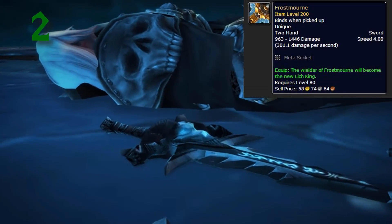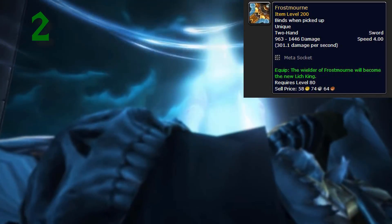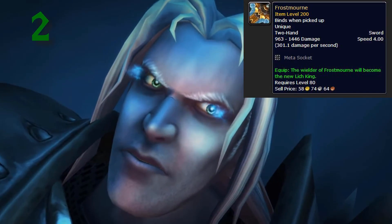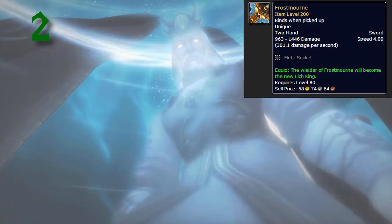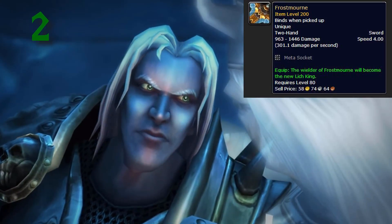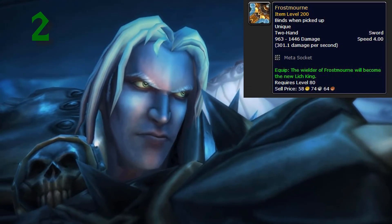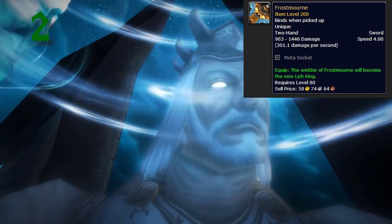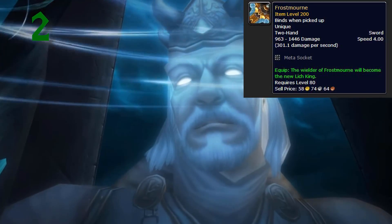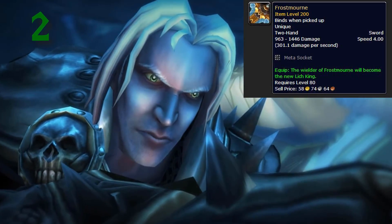Number 2: Frostmourne. As everyone knows, this was the weapon that Arthas Menethil — who later became the Lich King — wielded. It's in the game files and there is a model for it in game, but nobody ever got it on the live servers as far as I know. However, there is an interesting equip effect on the weapon: it says "the wielder of Frostmourne will become the new Lich King." I'm not sure what their intentions were with this, as they never released a statement on it, but it would have been really cool to see what it does.